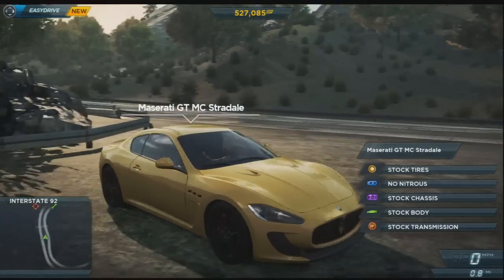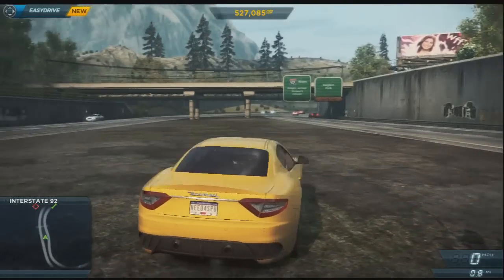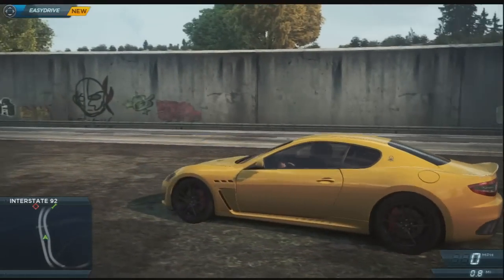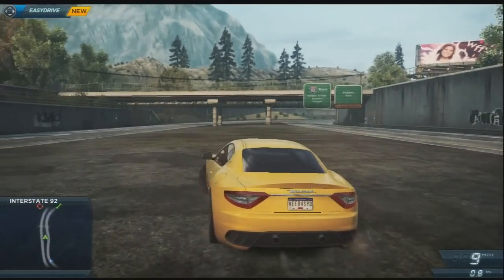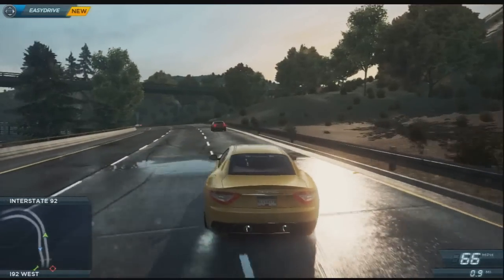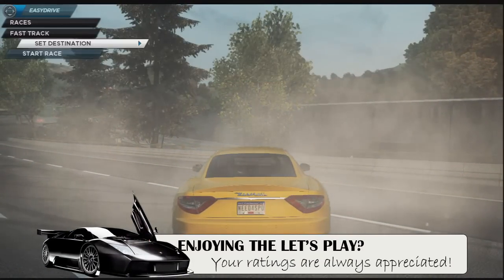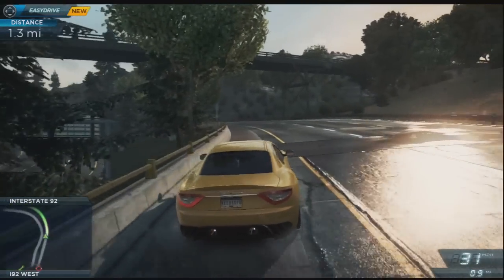All right guys, welcome back to another episode of Need for Speed. Today we are going to be using the Maserati that we unlocked quite a while ago. It's a pretty badass looking car — it's probably pretty fast. Maseratis aren't the fastest in the world, but they are nice cars. So that's what we're going to be using in this episode. Let's go ahead and head towards our first race, 1.3 miles away.